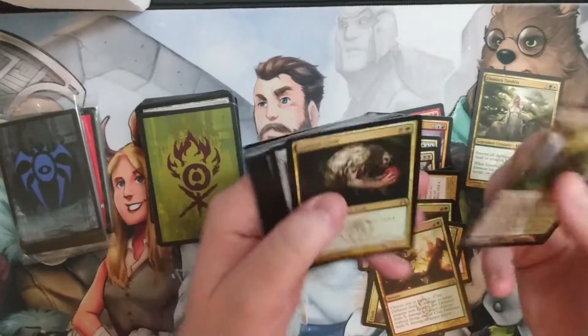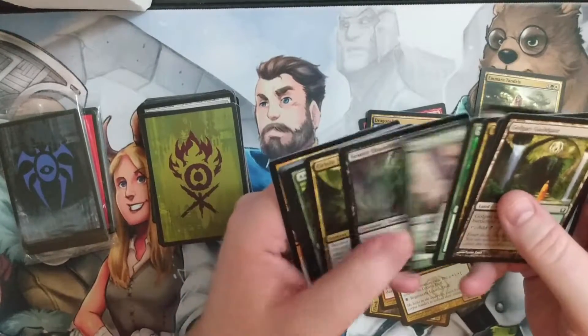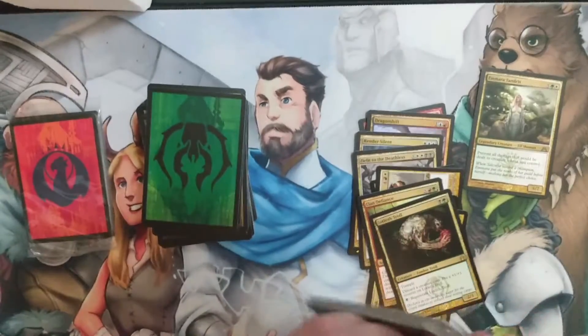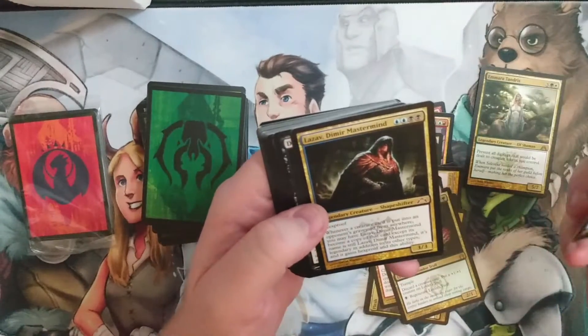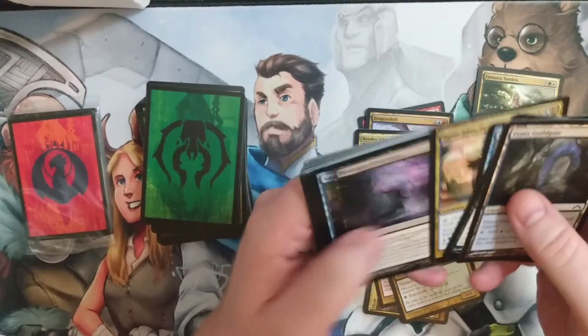We do have a good Golgari pull — Loleth Troll and a Key Rune. Now let's look at Dimir, and then we've got Izzet for this video. The deck is turning out to be kind of spicy, I think. You get a really... Ooh! A Lazav — Dimir Mastermind — which goes into our pool for Legendary Creatures. That's kind of what I was hoping for.